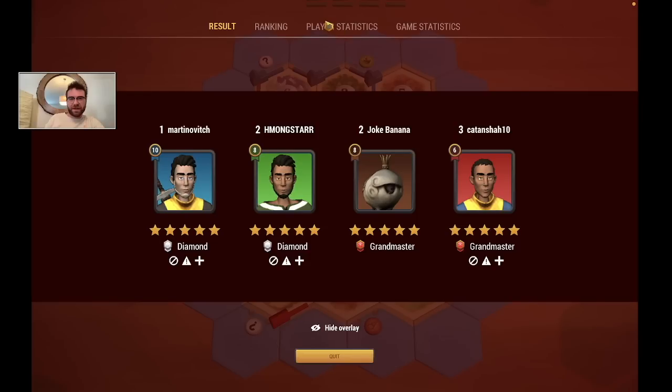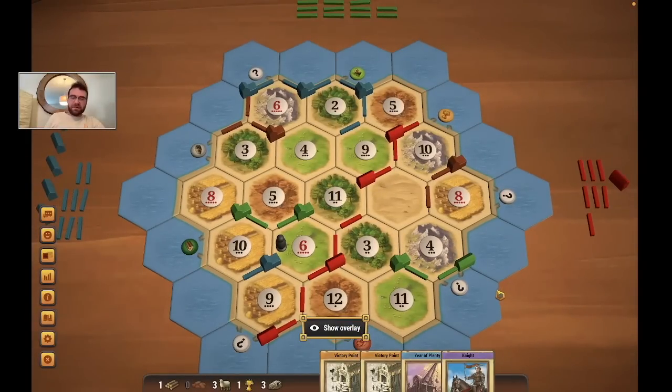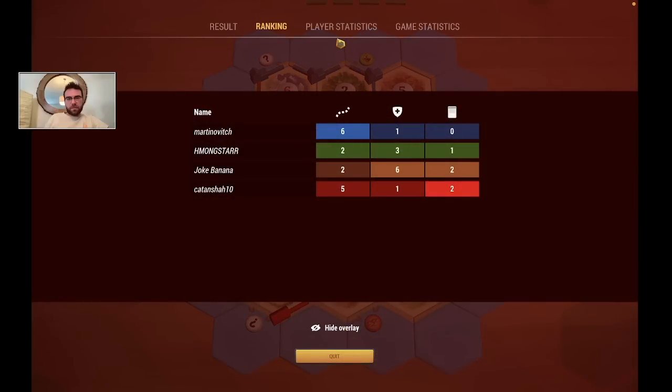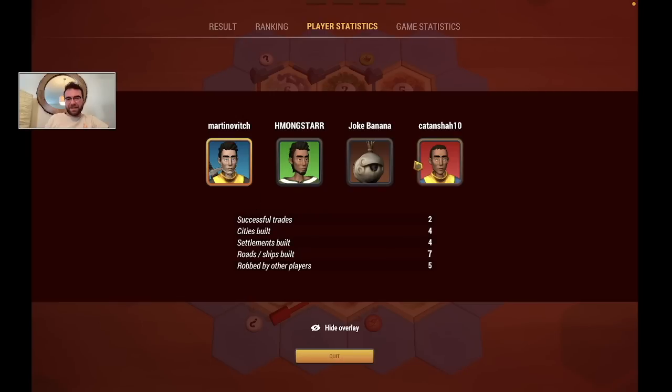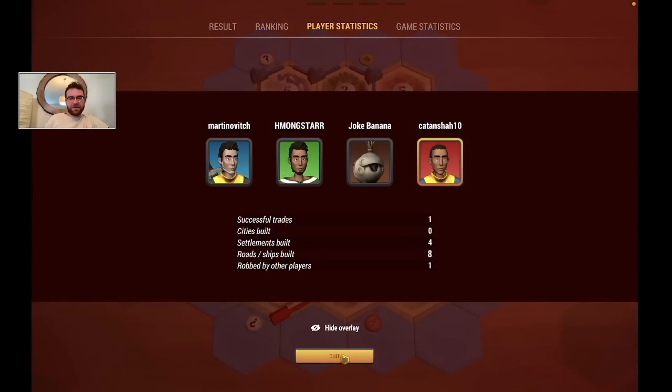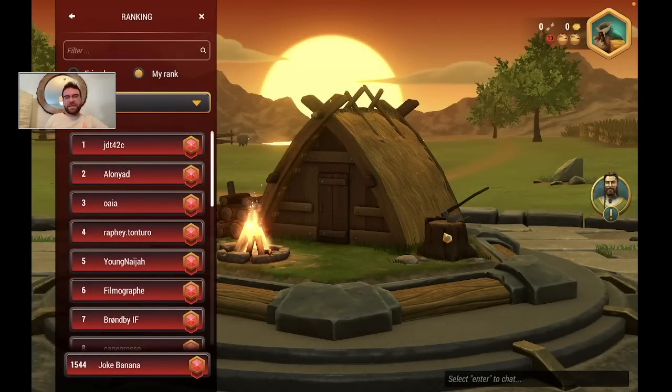Minus 1.9 — not too fun there. Up until the end, I think I probably should have stolen from blue there. It was very, very close and very tough to tell who to steal from. Blue, I'm telling you straight up — if you didn't get that road building card and take that 3-for-1 port from me, I don't think you would have been able to win. I was robbed by other players 11 times — yeah, because I blew up so much in the early game. Well, GG. If you enjoyed today's gameplay, please be sure to drop a like, and if you're not already subscribed, please consider doing so. See you guys next time.